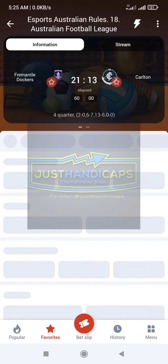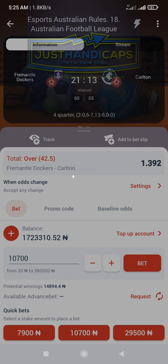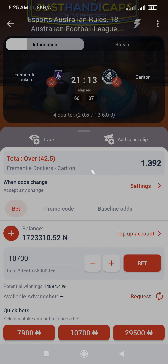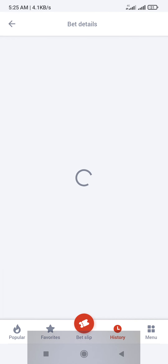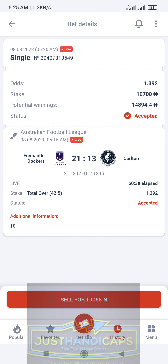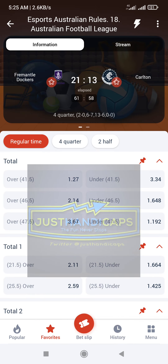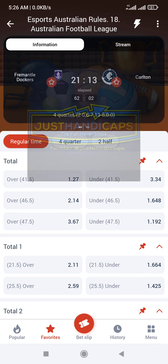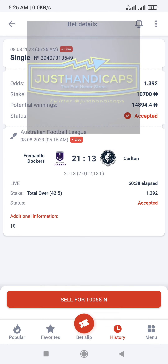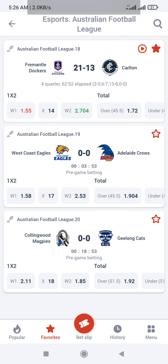Open and play the first over — staking 10,700. It's 43 goals, and to win 14,800, that is it. We need them to reach 43 goals — let's see how it goes.